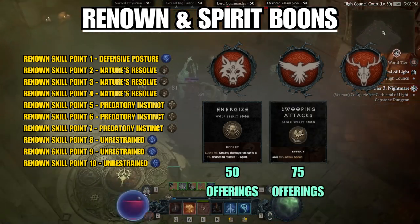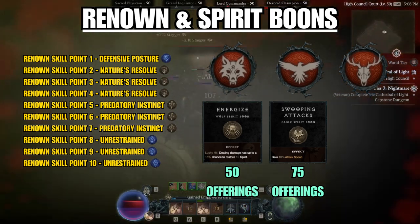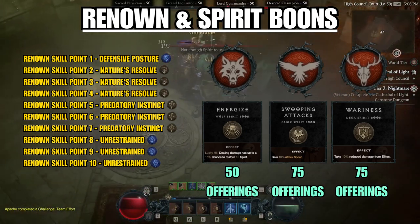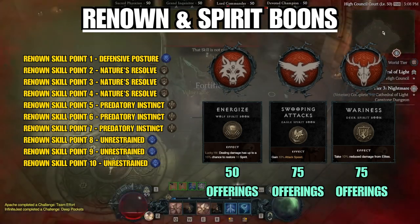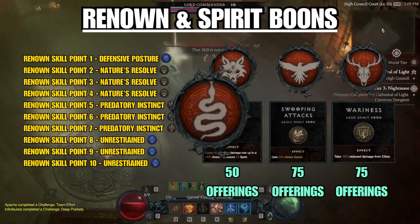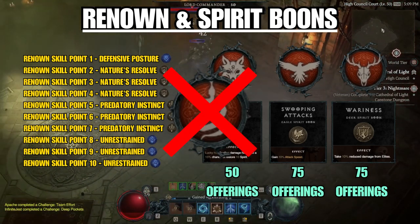Your next 75 offerings go to the Eagle Spirit for the Swooping Attacks Boon, giving you a lot of attack speed. Gather 75 offerings again and give them to the Deer Spirit for the Wariness Boon, helping you stay alive against elites. As for the Snake Spirit, it doesn't really provide anything helpful for this build, so don't worry too much about it.